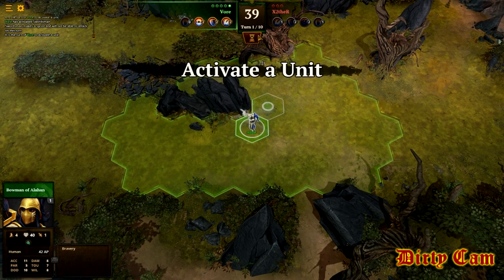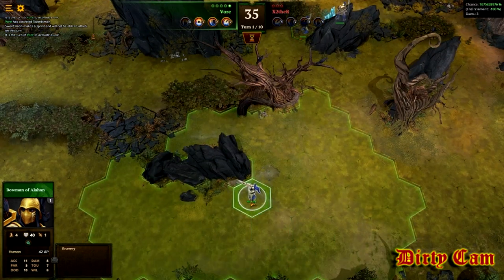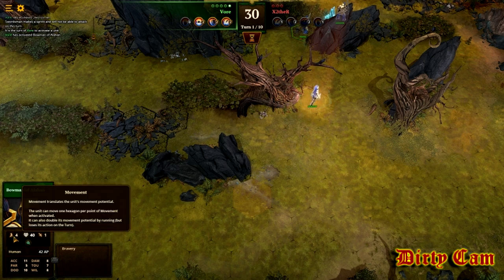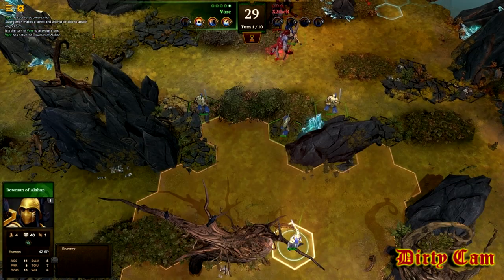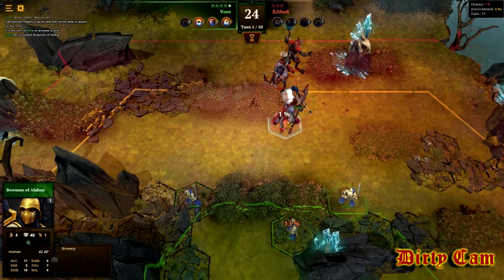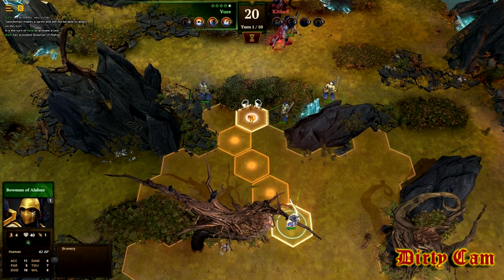He's trying to gang up on my guy — I don't like that. Here's my archer; I can move as far as the green allows, which is four movement. If I want I can still take a shot right now, but I have more of a chance to hit my own guy than I do him, so I'll just take this opportunity to get closer.